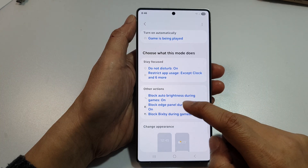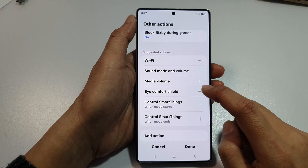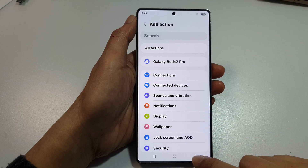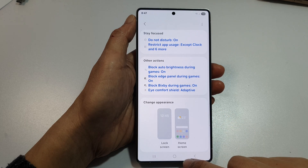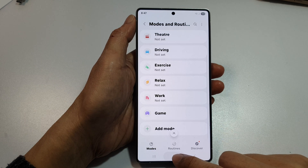If you want to change any other actions, you can tap on that and then add in extra items and tap on Done. You can also change the appearance while you're playing a game. After that, tap on the home button and tap on the back key to make sure gaming mode has been set up.